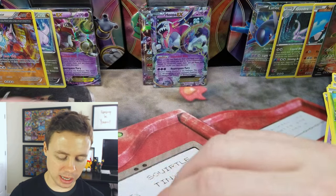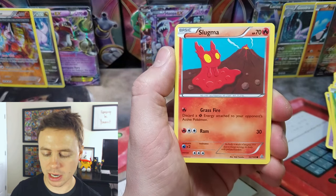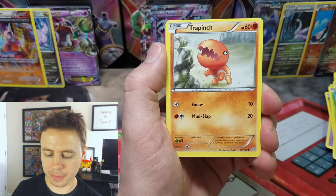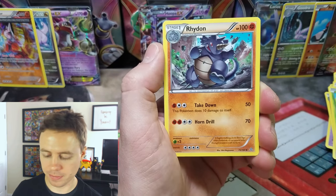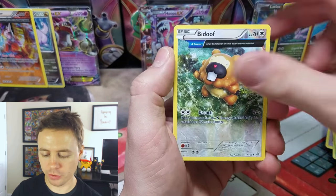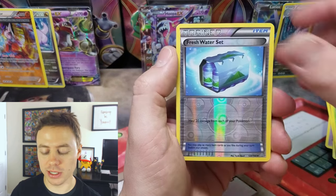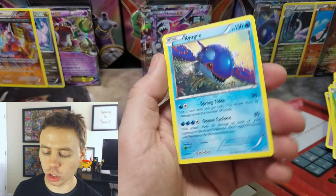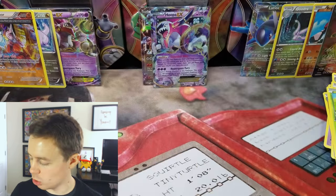Last pack, Primal Clash: Elimis, Papatas, Slugma, Nidoran, Trapinch, Maxi's Hidden Ball Trick, Rhydon, Bidoof, Reverse Holographic Freshwater Set, and our last card of the video is a Kyogre Rare. I don't get this rare Kyogre too often, so pretty cool.